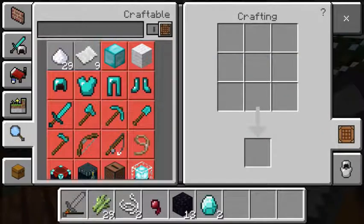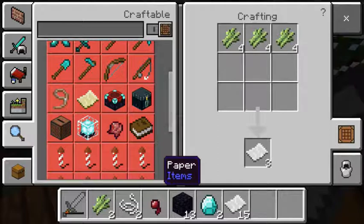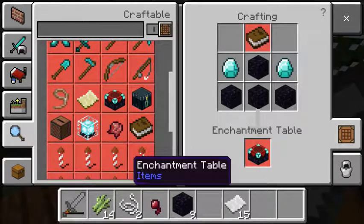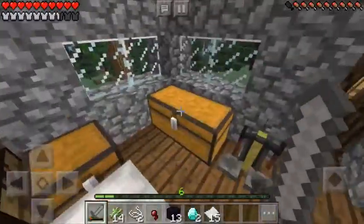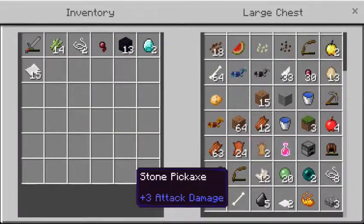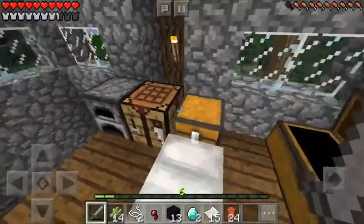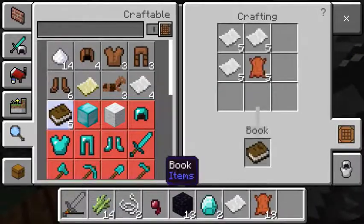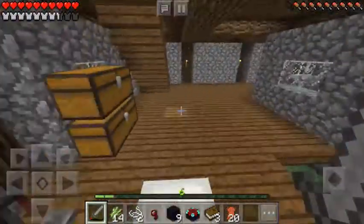I just need to craft up some paper like this, and then I need a book — oh, I need leather. As you can see I have a stack and about 24 leather, so I'll take a bunch of that and make some books.